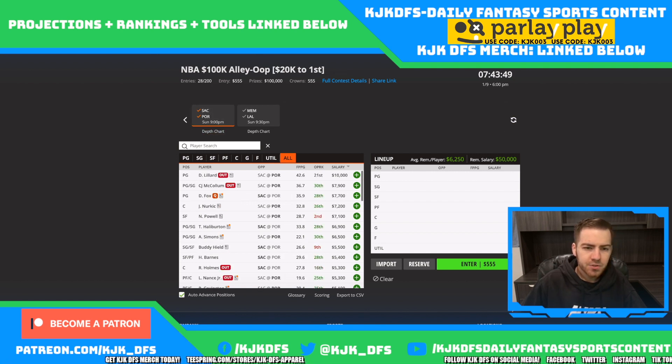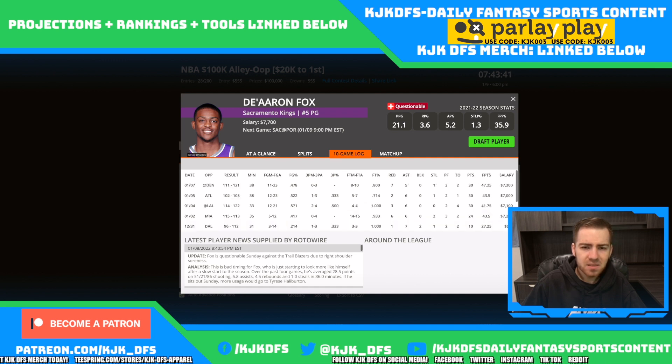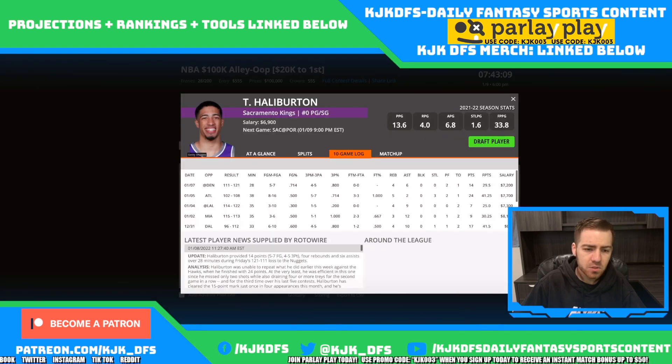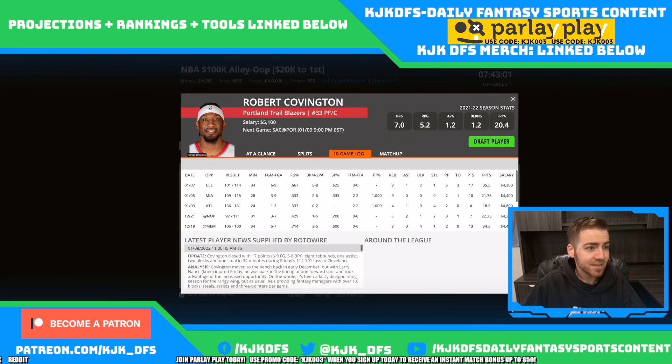Sacramento taking on the Portland Trail Blazers. There's no Damian Lillard, no CJ McCollum, and De'Aaron Fox is listed as questionable. If Fox is indeed out, Tyrese Haliburton takes over the point guard position — that makes him one of the best plays on the slate taking on a Portland squad that's terrible at defending the three-point arc. With no Larry Nance Jr. either, Robert Covington and Nassir Little will see a lot of minutes at 5.1 and 5k — great value plays.